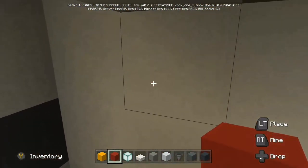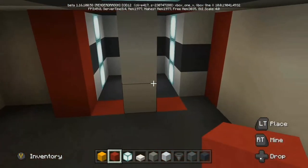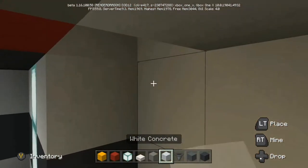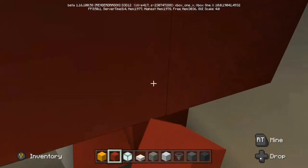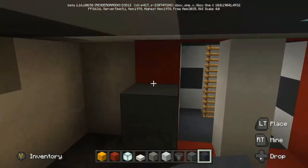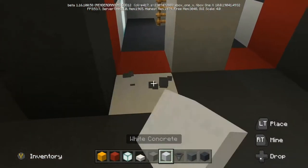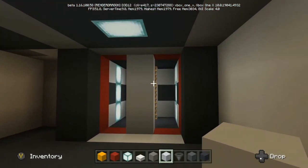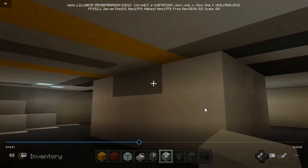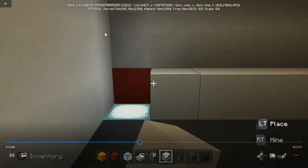We're going to build out the rest of our doorway and continue with our pattern — dark gray concrete and then white concrete along the floor. We're going to put a couple of boxes up here to kind of emphasize that this is a cargo room, but we're not going to put a ton of boxes. This area is just kind of meant to give you an idea of what you can do.